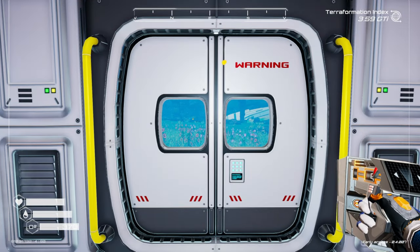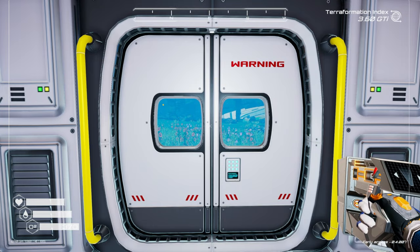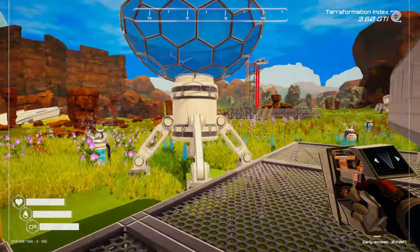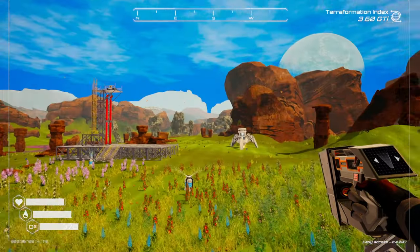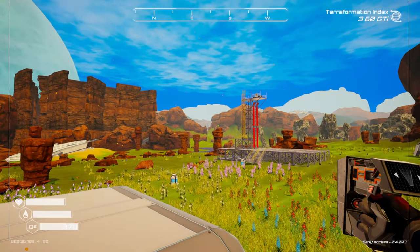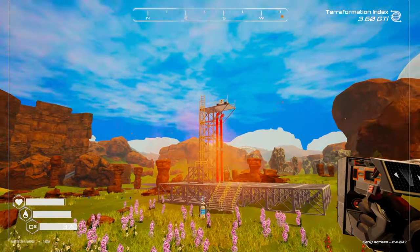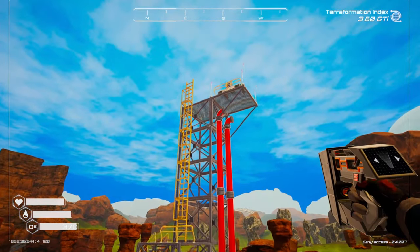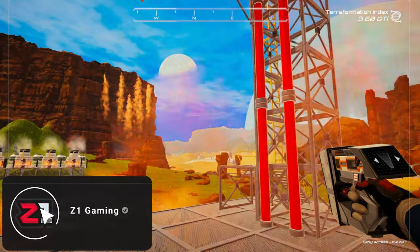Welcome back to another Planet Crafter quick tips video. Today we're going to be talking about uranium. One of the first ways you're gonna get uranium is either finding it in crates, finding it in chests, or having a meteor shower come down and rain uranium on you. You can cause a uranium meteor storm with the rockets, which causes uranium to spawn.